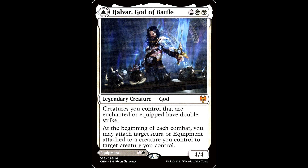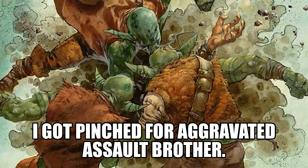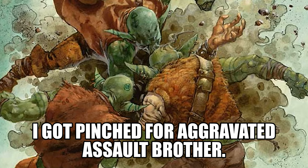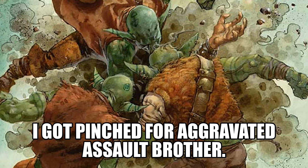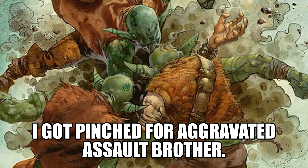If you want to get real fancy, you can splurge on Halvar, God of Battle — two white white for a legendary creature God, it's a 4/4. Creatures you control that are enchanted or equipped have double strike. At the beginning of each combat, you may attach a target aura or equipment attached to a creature you control to another target creature you control. This guy is so diesel — he ends games. I would lean even further into those effects for Preston. This is a really unique build-around that pushes enchantments and aura decks specifically up a notch.